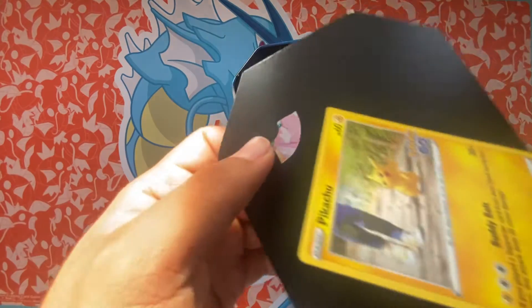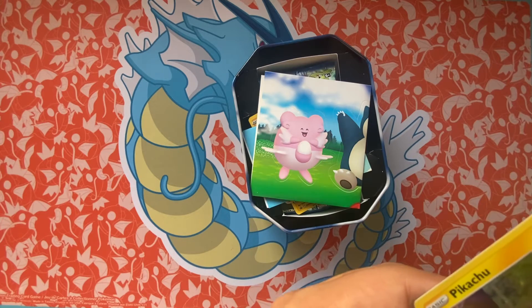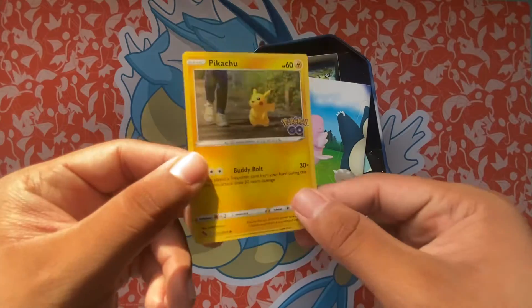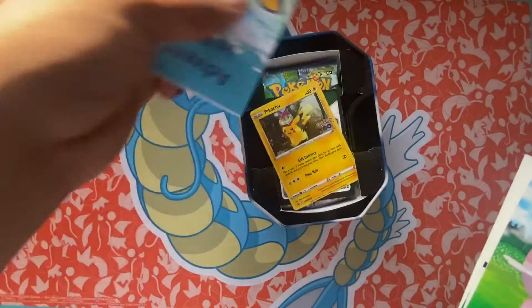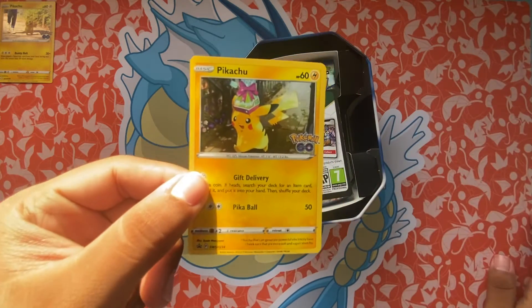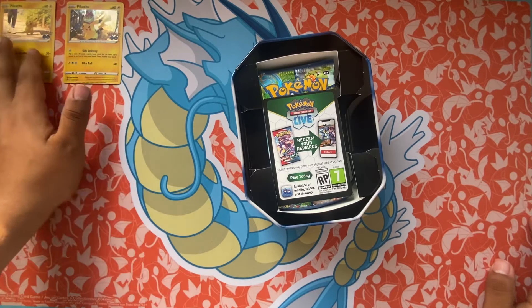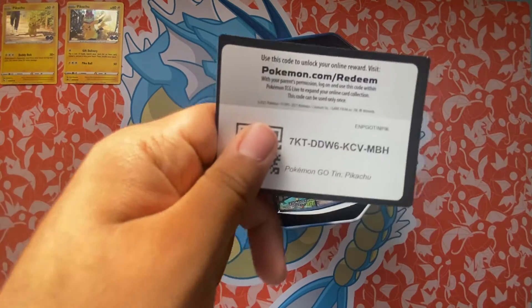Alright, usually the code is right here with this, but it's not. I don't know what happened, but here's a card again — the Pikachu one. Here's a promo you get too. There's the code.